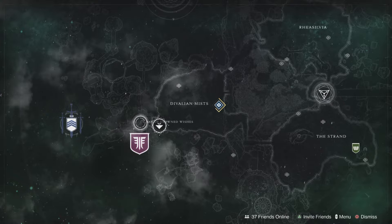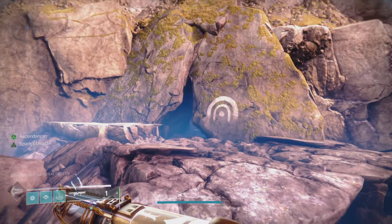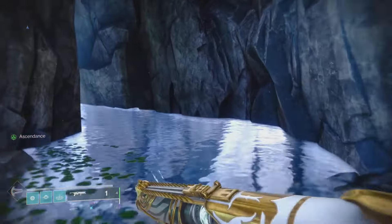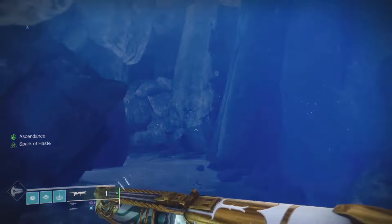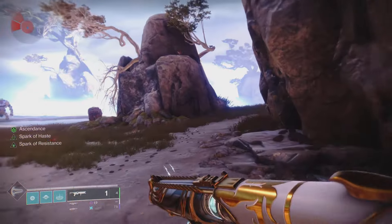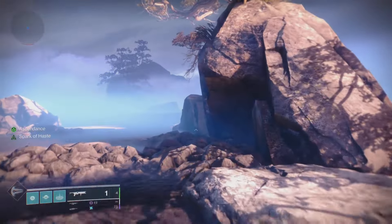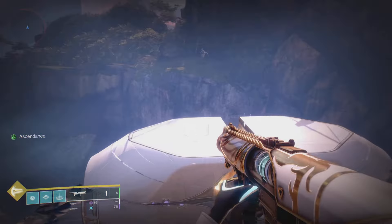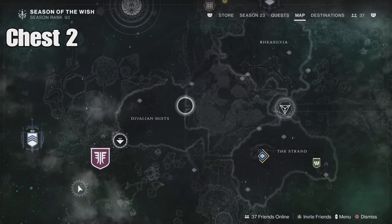The first chest is right here at the Bay of Drowned Wishes lost sector. When you spawn in, turn around and go into this lost sector. Run straight past all the enemies all the way until you get to the chest. Make sure you pop that tincture if you haven't already, otherwise this will not appear — you need to make sure you have that tincture.